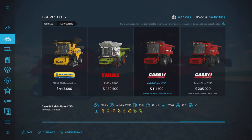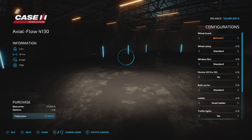The first one we're going to look at is the Axial Flow 4130. $111,500 to purchase, 299 horsepower, CVT transmission, 950 liters of fuel, 19 mile per hour top speed, and a 7,050 liter hopper capacity of all your usual grain types.